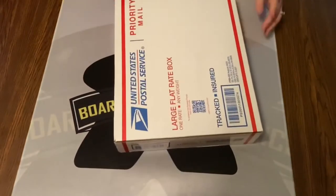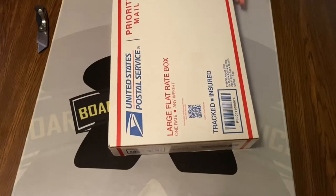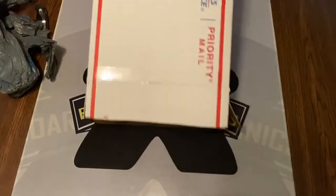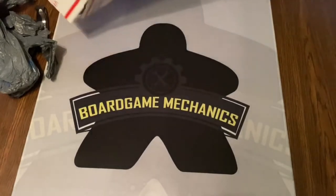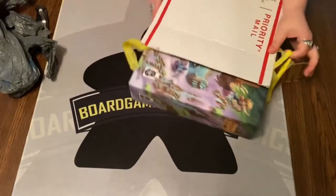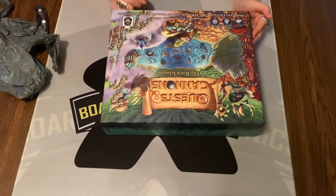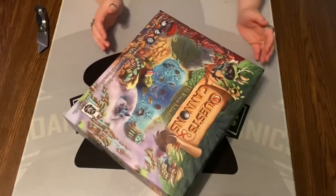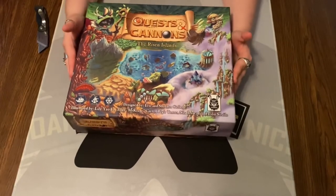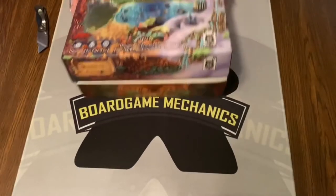I feel like wrestling an alligator — this is ridiculous. Alright, I have opened the box. It's stuck in a bag. Okay, kind of cool — Short Hop Games: Quests and Cannons: The Risen Islands. I don't know anything about this game. My life is really exciting — stuff just shows up at my house because Jason does all the behind-the-scenes work and I'm like, oh look, this came!